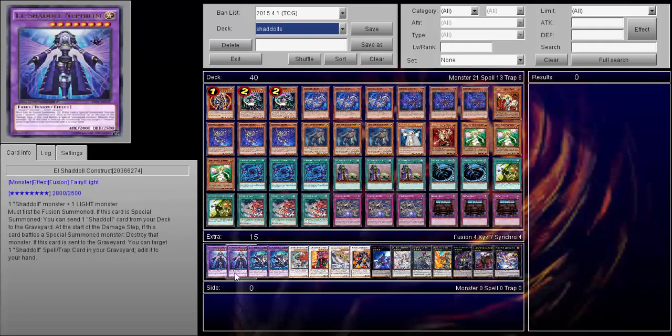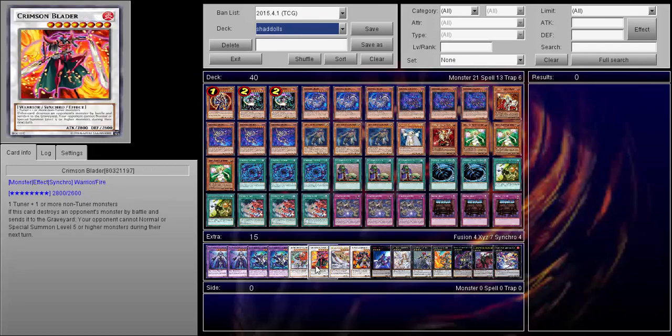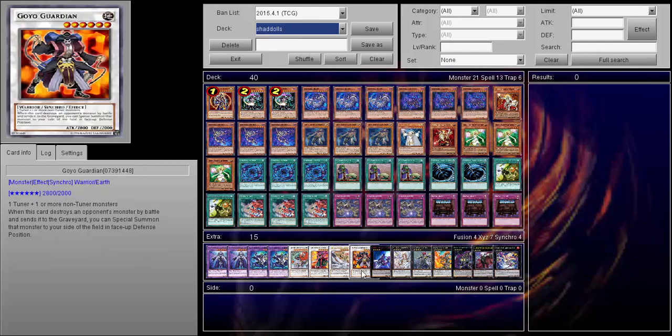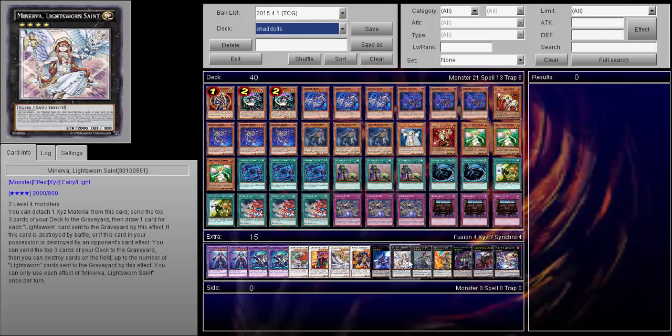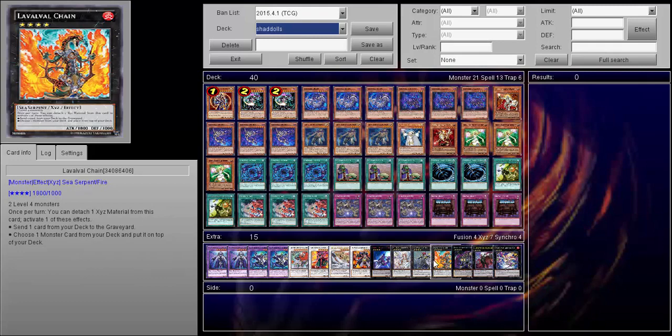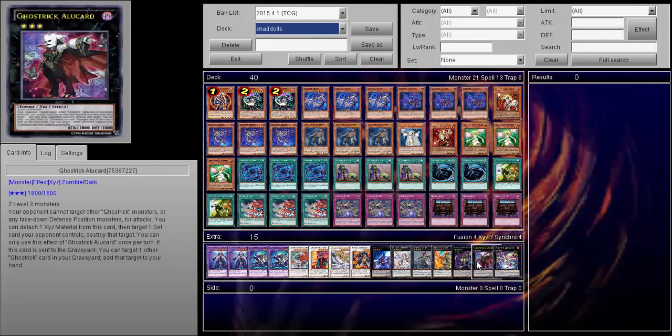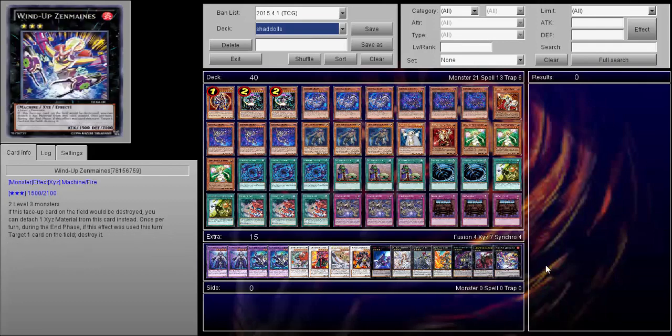For the extra deck: two Constructs — I should probably put in a third Construct and even a third Winda. But of course double both, one Leo, one Crimson Blader, one Michael, one Goyo, one Number 101, one Lightsworn Sabre, one Exciton Knight — I know Bubble Chain got banned but I'm still playing it. One Berserk, one other card. Anyway guys, if you like what you see please comment, like, and subscribe. I have a link down below for the Shaddoll Stories Facebook page — please check that out, and as always thanks for watching.